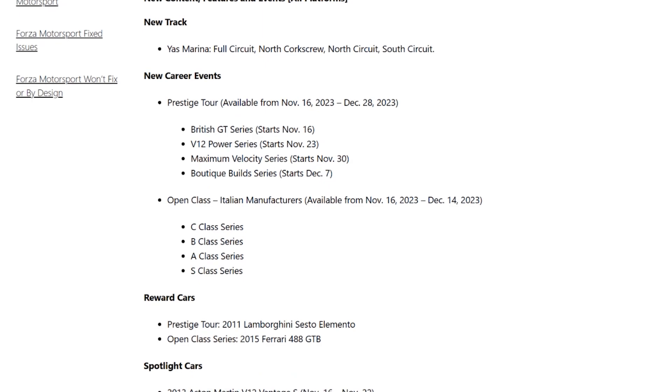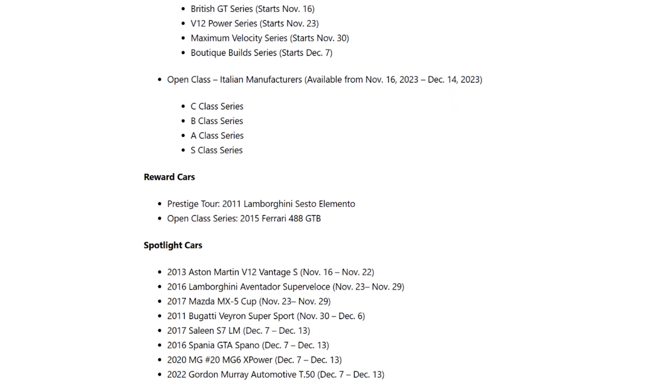From the Open Class we have Italian Manufacturers available from November 16th to December 14th, along with C Class, B Class, A Class, and S Class series. Reward cars include the Prestige Tour reward: the 2011 Lamborghini Sesto Elemento, and the Open Class series reward: the 2015 Ferrari 488 GTB.